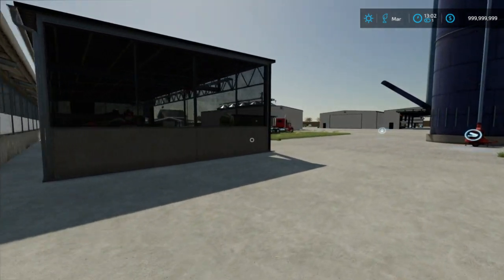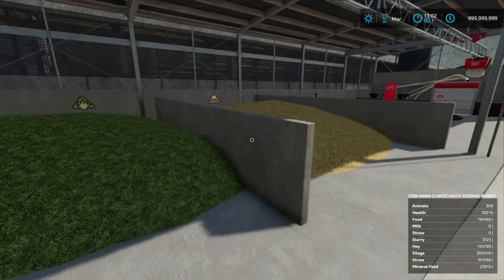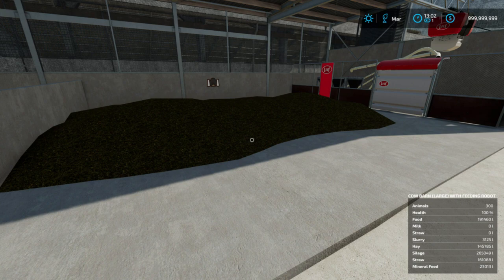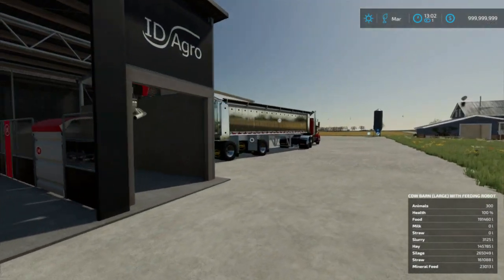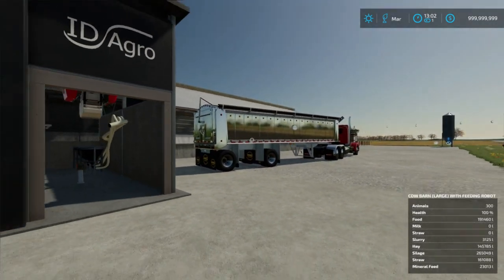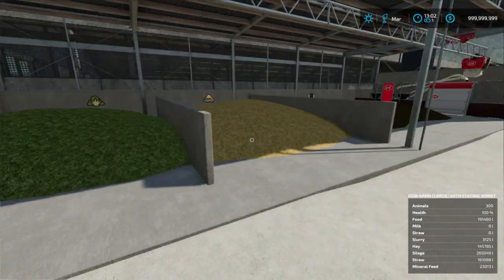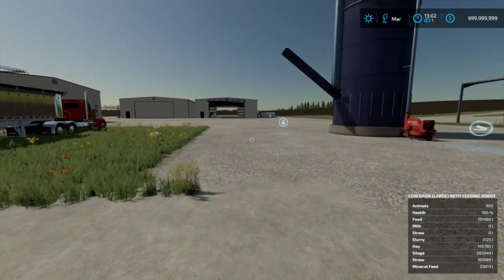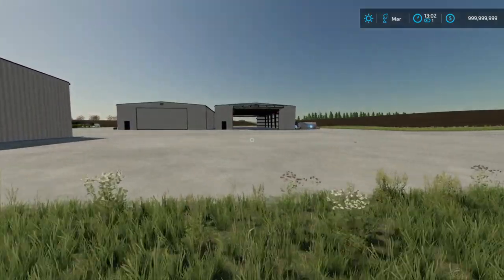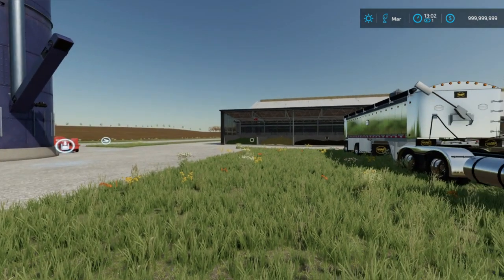Pretty cool barn and setup. Got that all set up to keep cattle in. These bunkers hold quite a bit of hay and straw — you can go quite a long time without having to fill them. I actually have trailers here that hold 250,000 liters, and I've had one completely full of silage, dumped the whole thing, and haven't filled the bunker yet. You can definitely put quite a bit of hay, straw, and silage in here. I was baling my own hay and straw, but I found it just as easy to go get it with a truck and trailer and then just offload it into there for the cattle.